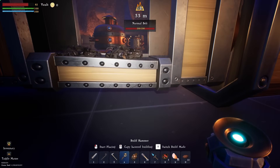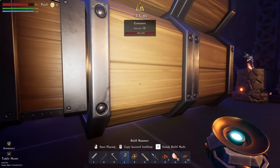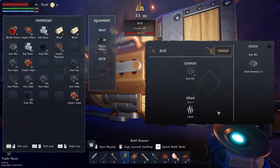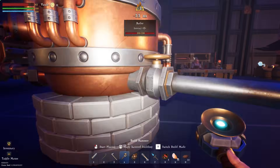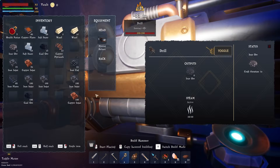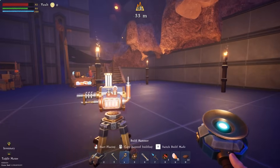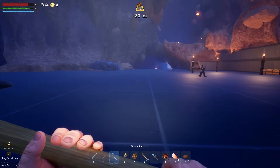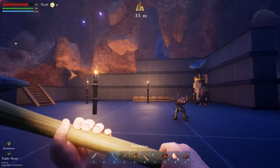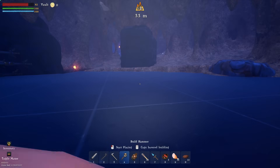The drill runs on 10 steam and this boiler puts out 100 steam, so you could run 10 drills off one boiler. There are belt splitters too. These drills do take up a lot of room — I wish I could orient them vertically but I guess that would be weird with the belts. I had to tear down the entire base because there's no room. I'm not even going to live here because of the nodes — I'll live off to the side or dig down.